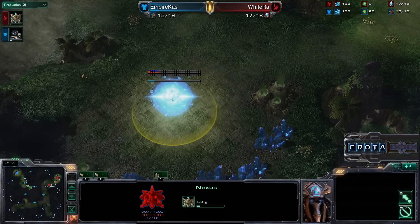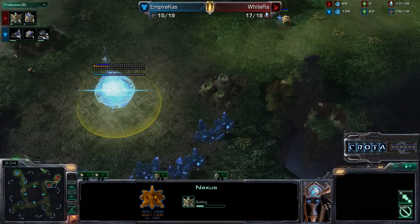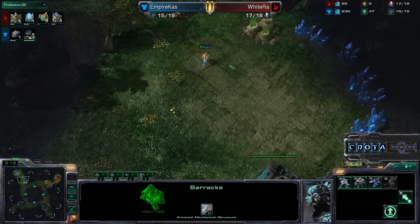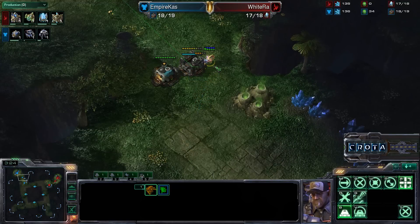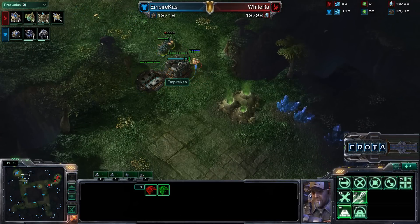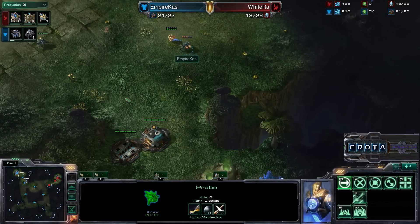Whiteraw will most likely be trying to get a gateway next. There's the additional gateway, and he is going to have a lot of time to chronoboost off of two Nexuses in just a moment. The probe makes its way up the ramp — it spots the Tech Lab and the barracks. Supply depots are attempting to wall off this location as we are now going into a Marauder, so it is not going to be a Reaper expand. The SCV lowered the other supply depot — not quite sure why — and now that SCV and that probe are battling it out.